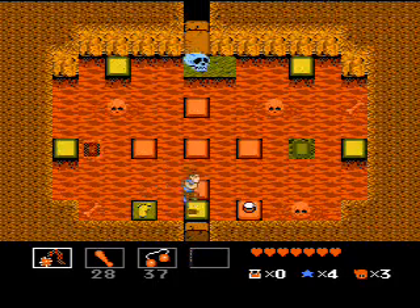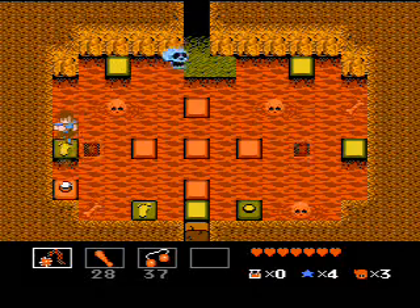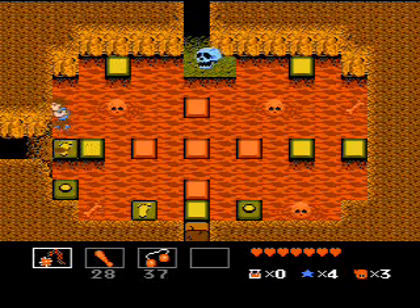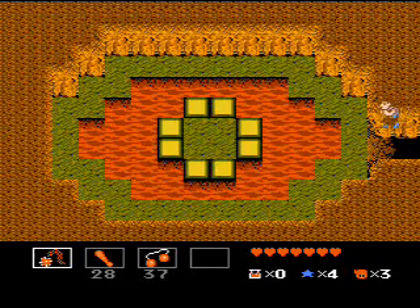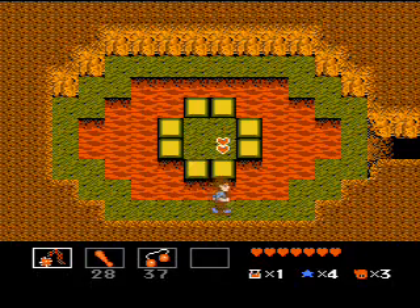Another room. Let's see - jump, jump, jump, jump, jump. Over here we have a potion. I'll take a potion. Potions are nice. And some hearts if you need them. I don't need them, so I'm not going to grab them.